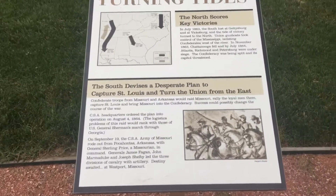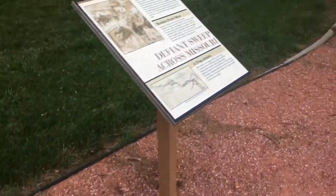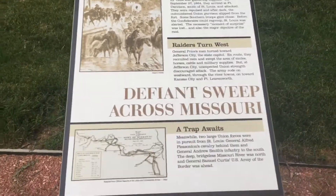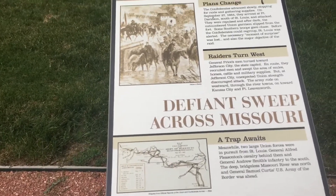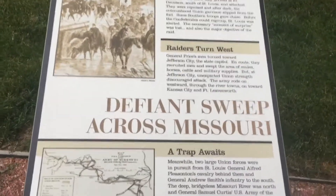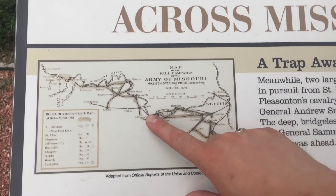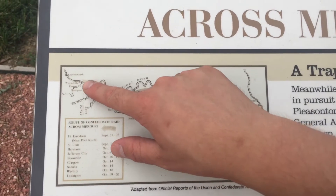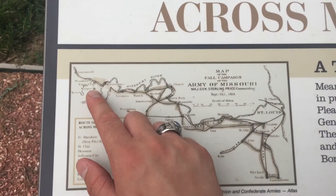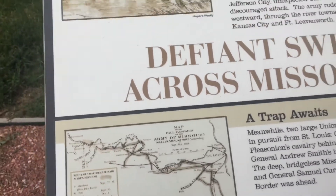Here we have the Confederates losing in the South, so they're going to come up and try to take Missouri. They come up and they don't really have a problem with St. Louis, but then they go to Jefferson City and they do have a problem, so they move over to Independence and Kansas City. You can see them coming up from St. Louis, over Jefferson City, to Lexington, Independence, Kansas City, Leavenworth — and right there, Westport. The Battle of Westport. That's what we're talking about.